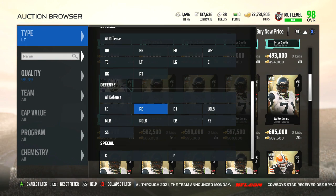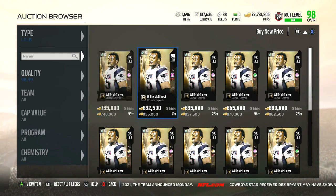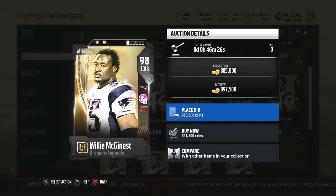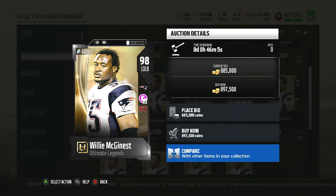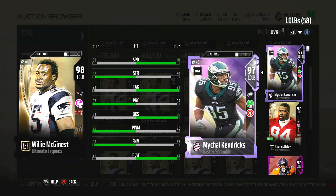Let's go ahead and take a look at the left outside linebacker — William McGinnis. McGinnis looks good because he has Secure Tackler, which is definitely the defensive chemistry you want. The more Secure Tacklers you have on the field the better — fewer broken tackles you're going to have to deal with. That's always the ideal chemistry to have on the field.